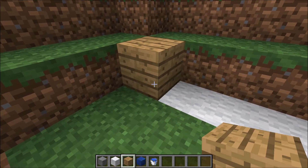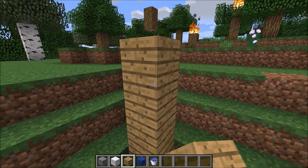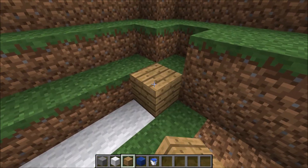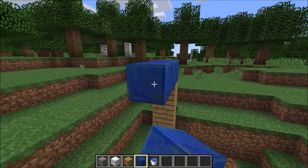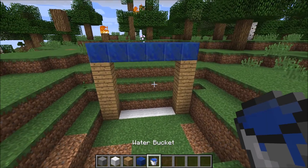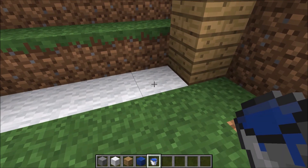Now you're going to want to get your oak wood planks and make it one, two, three, four — four blocks high. And do the same on the other side. Now you're going to want to take your lapis lazuli and do that. And then for the final touches, you want to get your water bucket and place it down here.